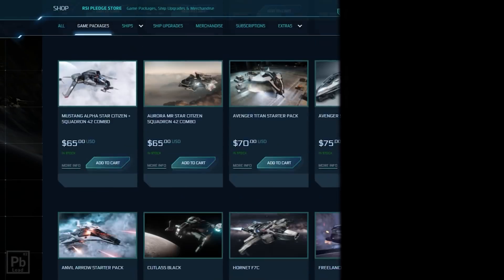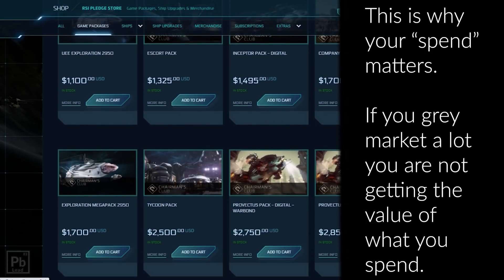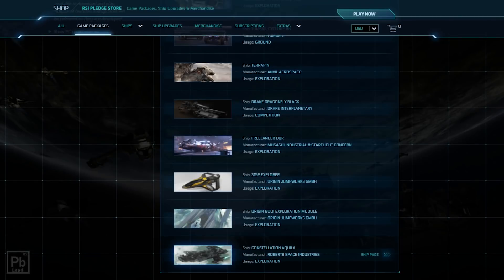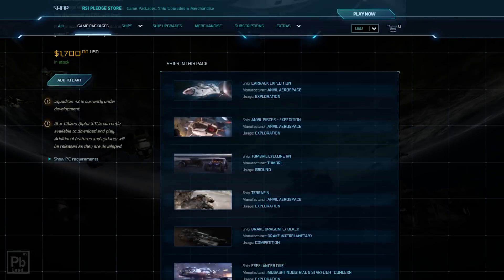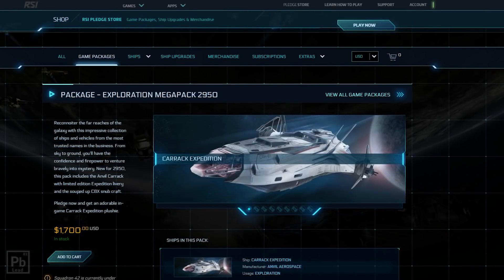My game packages look a little different because I am concierge. You can see the concierge packages give me the option to get a game package with different ships. Here's the current Exploration Mega Pack — this is actually probably the same package as mine, just a little more expensive than my original one. This lets you get all those ships with LTI for your game package, which is why I don't have one of those in my fleet.